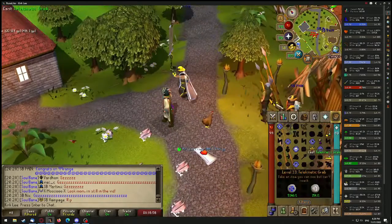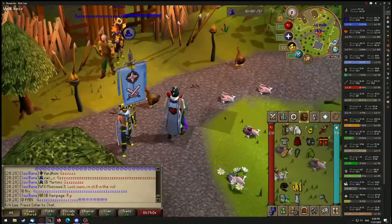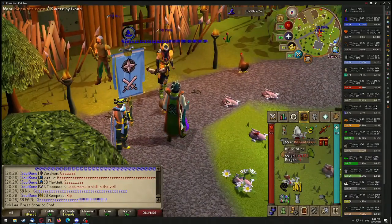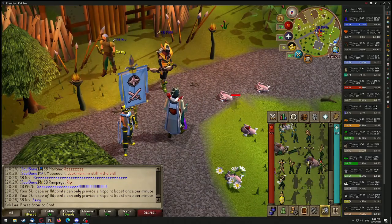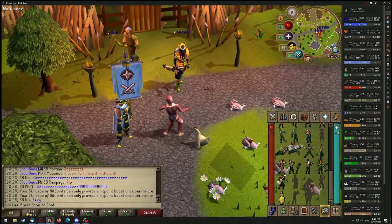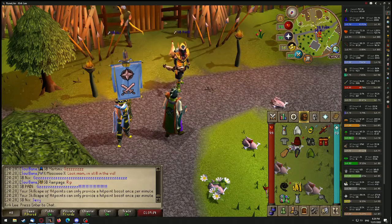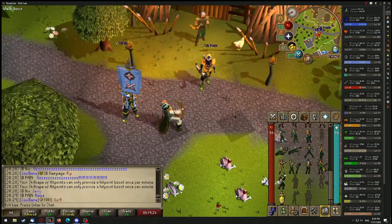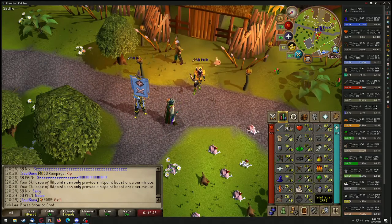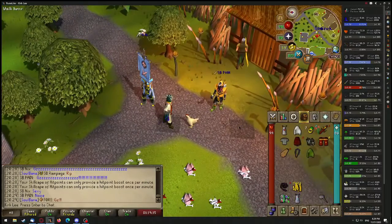And now we can Telegrab the HP cape — and it should still be untrimmed. Yes, there it is! Let's check out the emotes. And there we go. That's how you can keep your skill cape untrimmed. However, you have to do this every time you get a 99, so I might not repeat this. Thanks for watching!